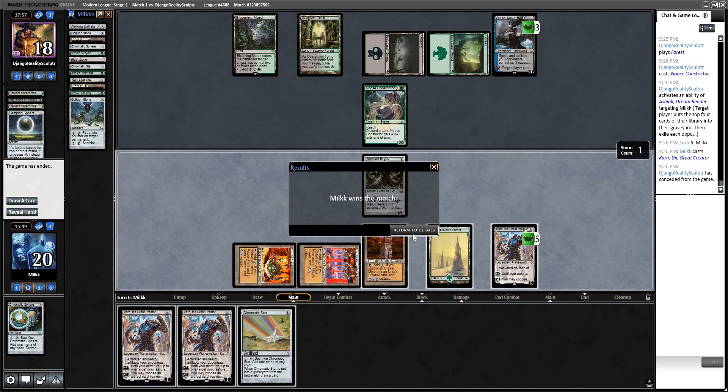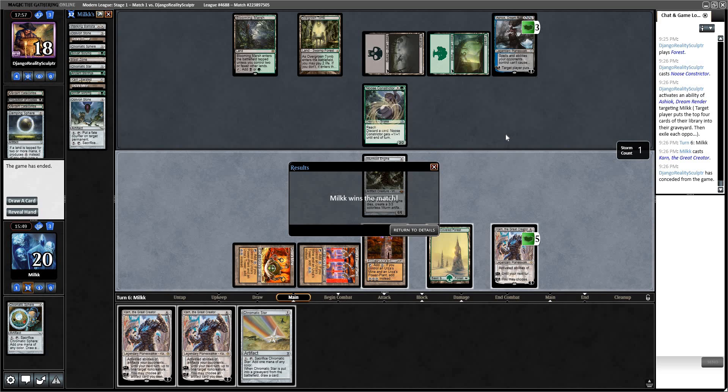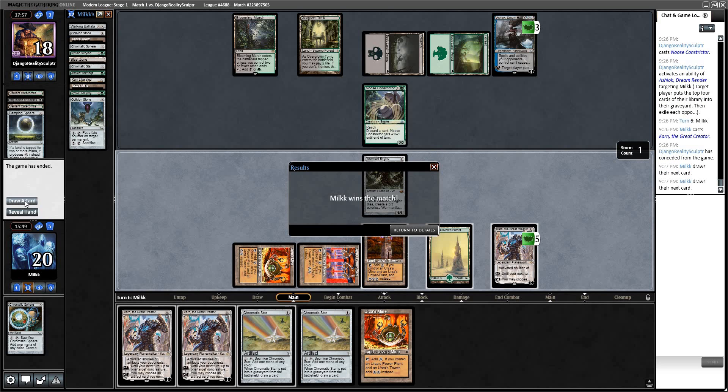I was in the tank not exactly sure what to get. I could get Liquid Metal Coating, Ensnaring Bridge, Trinisphere, or just plus Karn. If I go plus Karn and play Chromatic Star, I think that's going to be a win too. I could even play Star and then plus Karn targeting Star to have another chump walker — that looked like a cool line. Sorry for the horrible misplay in Game 1, but I'm going to try to clean it up. See you in Round 2.